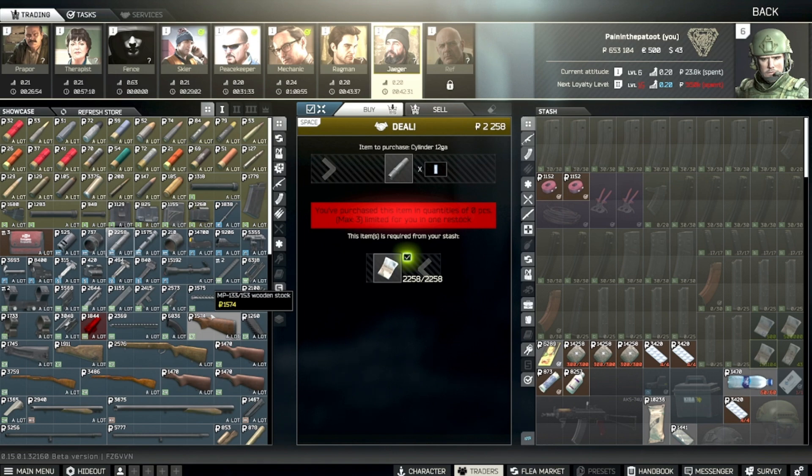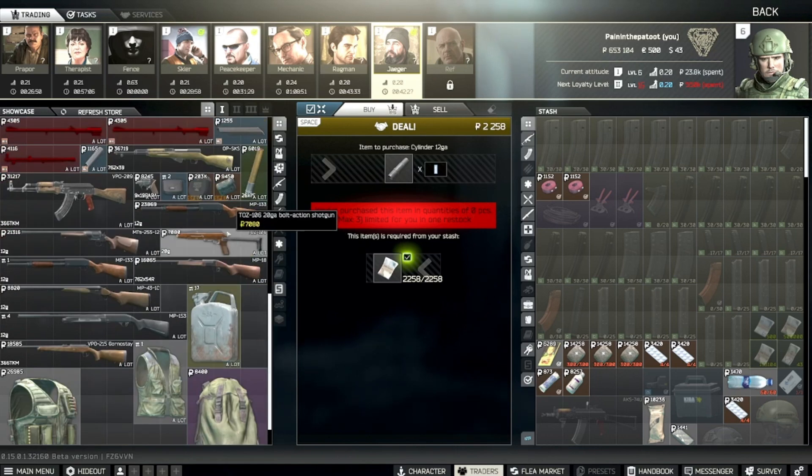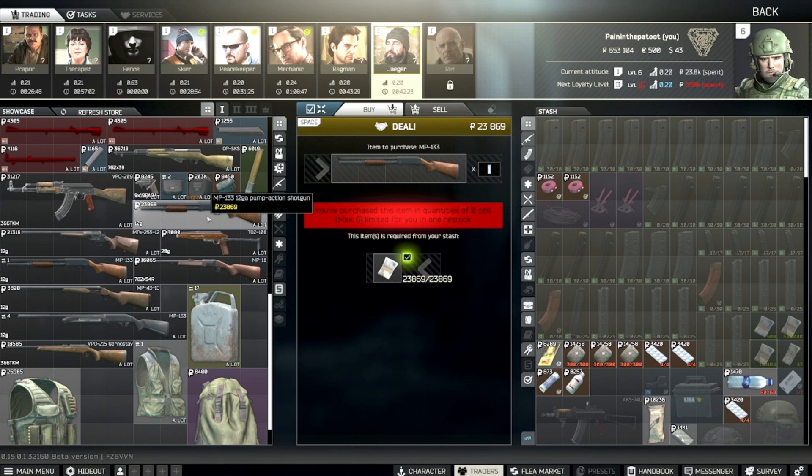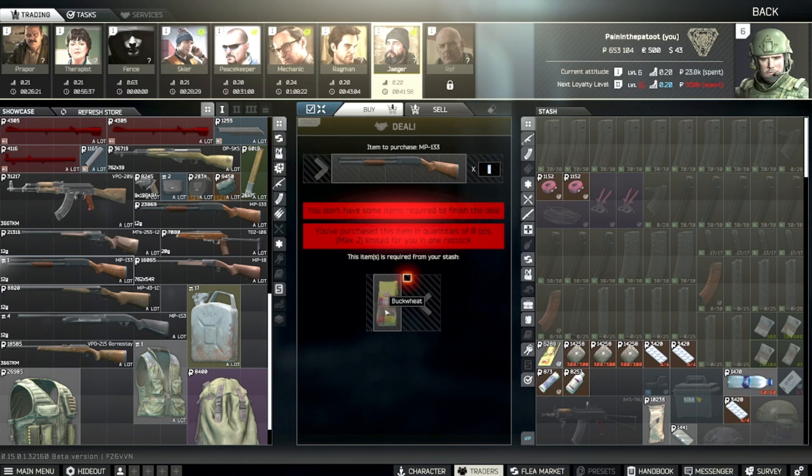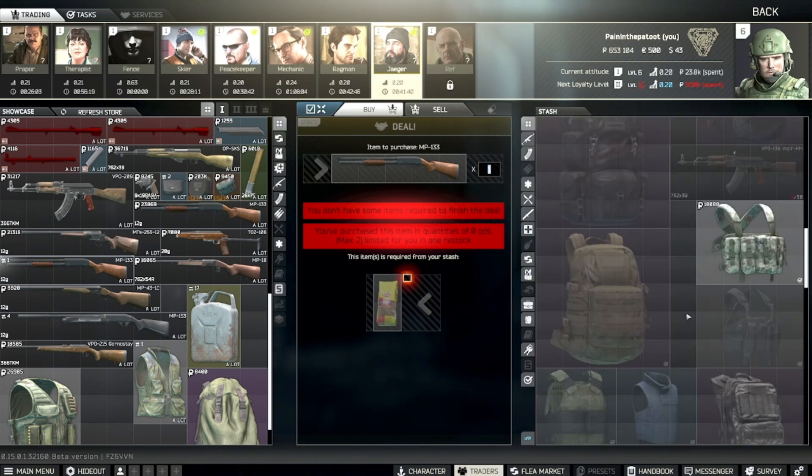Once Jaeger is unlocked, you can buy the MP-133 shotgun for 23,869 rubles. That's good news if you're doing the Prapor debut task, because he has a task where you have to get some scav kills and hand in two of these shotguns — buying them off Jaeger and giving them to Prapor is sufficient. Also, if you have a pack of buckwheat you can trade for the shotgun. At level 15 on the flea you could also buy it there. It's not that expensive.